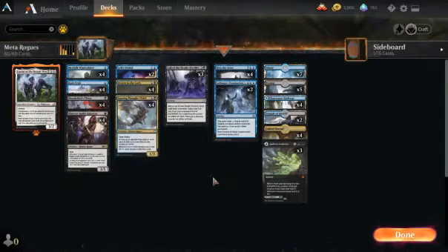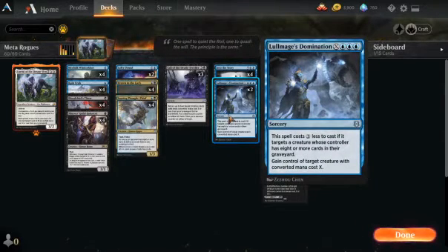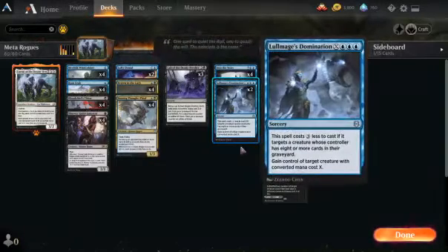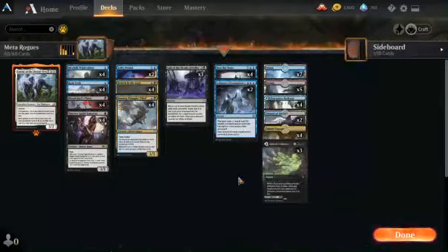Usually that leaves them with not enough mana to counter, and then you can just be like, 'lol, mine.' It's just great. Or you can take problem creatures like Questing Beast or Lovestruck Beast — anything giving you trouble — you can just snatch it.